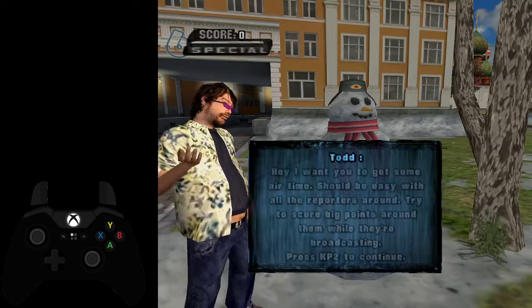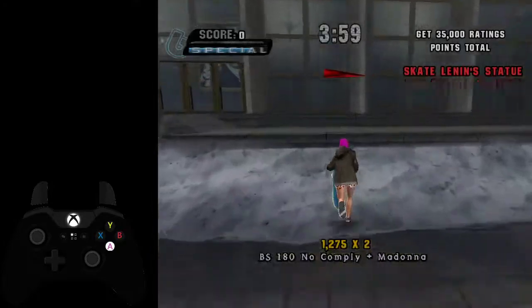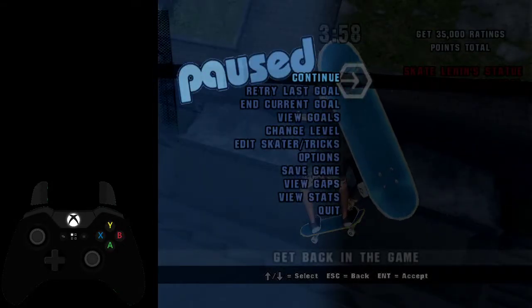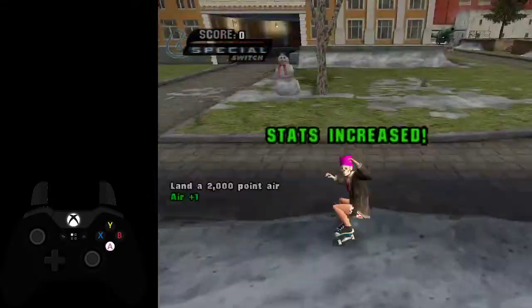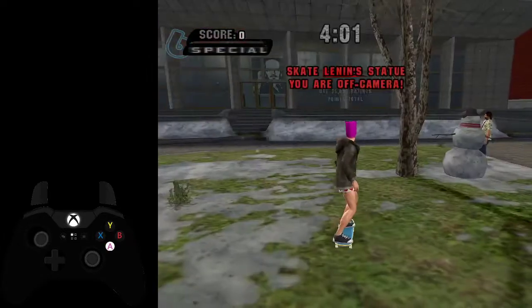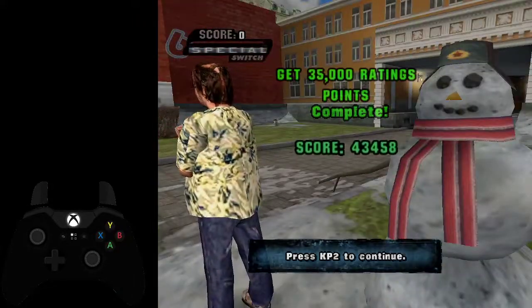Rating Stunts — this goal is pretty simple. The most easy beginner strat I can think of is just to do a no comply madonna into another no comply into 8900. Another strat you can do is something like that.